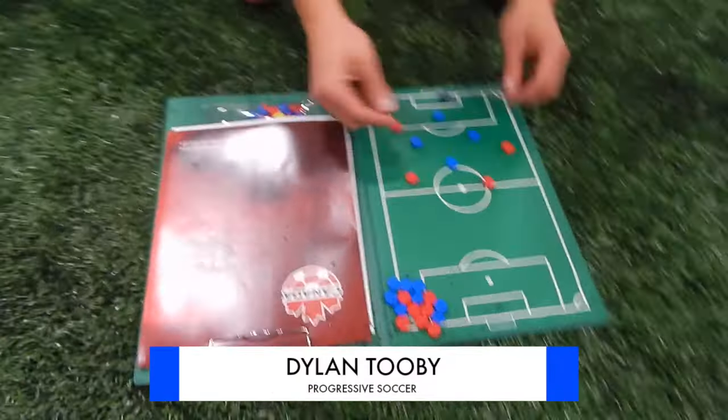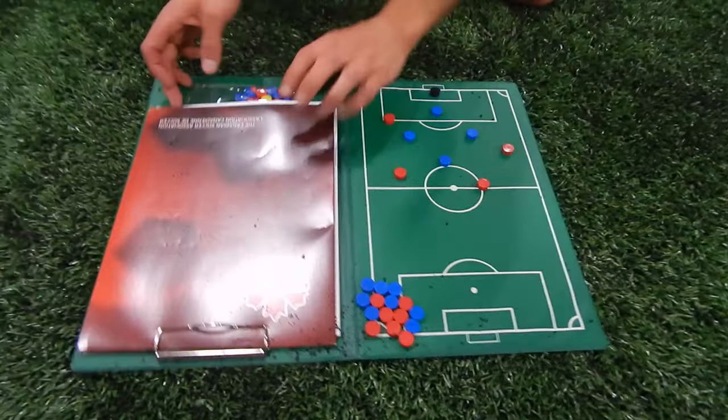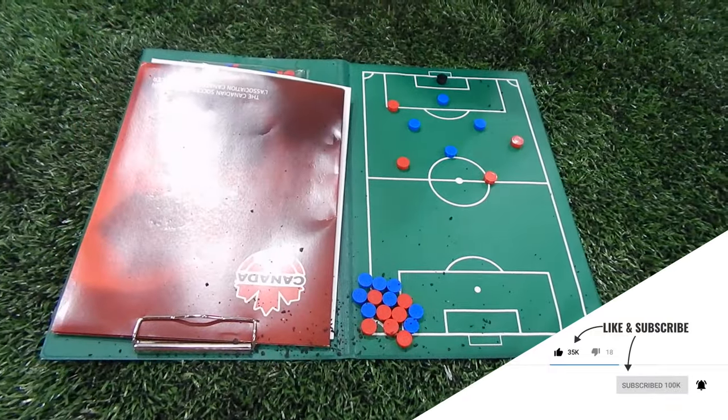We'll be the blue team — red is attacking us. This is Joel, this is Deebo. The way we defend is in a diamond. It's keep the diamond no matter what. The diamond stays in the same shape, it just rotates.